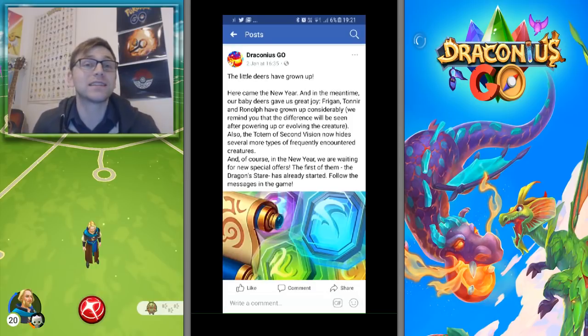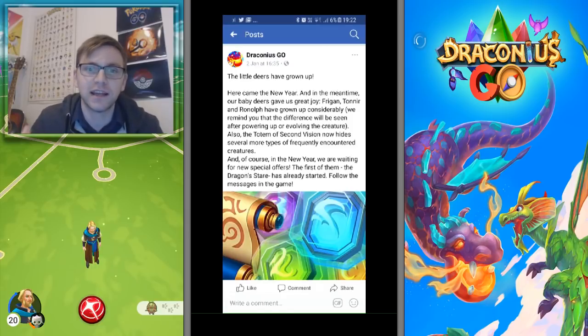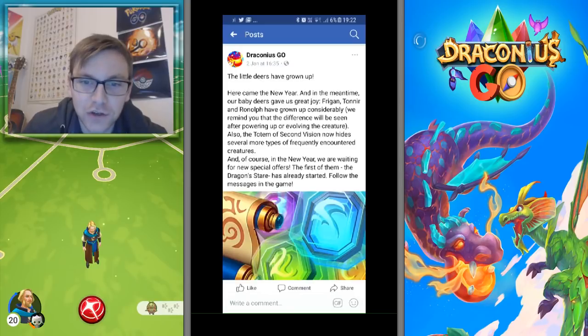Also, the Totem of Second Vision now hides several more types of frequently encountered creatures — those ones which aren't on the green list but maybe blue, ones you've seen loads of. That is the best artifact in my opinion. I'm so glad I bought it because they've just made it even better, which means that if something is in the distance, less rare types will be covering it up. I might finally get my cherub discs, maybe even encounter a leviathan.